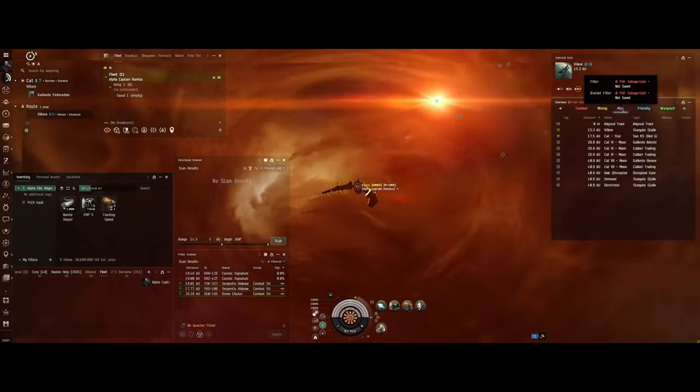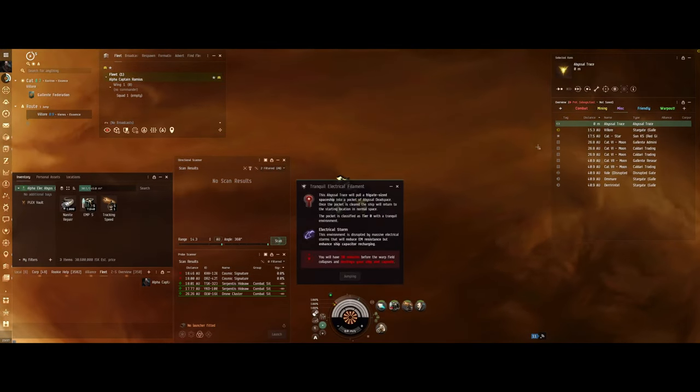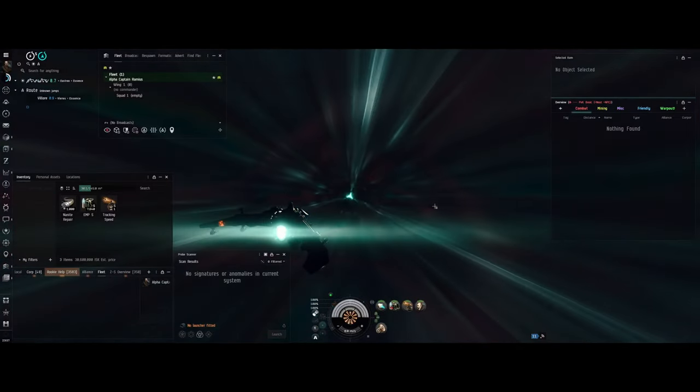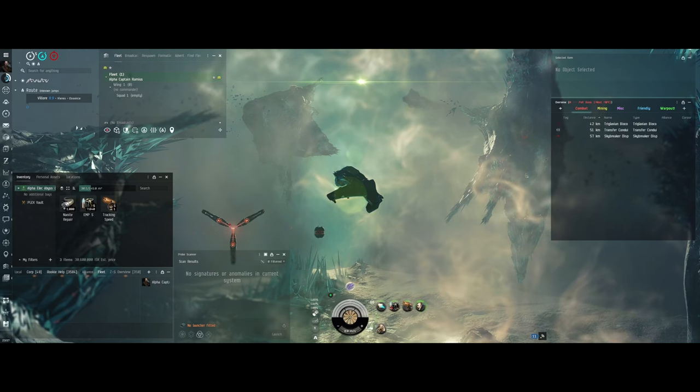Hey everybody, this is Alpha Captain Ramius coming to you from EVE Online. Today we're going to take a look at a failed Abyssal in an Atron. Now, this is a tranquil electrical.